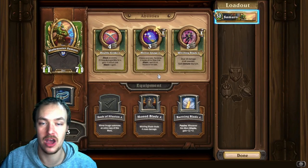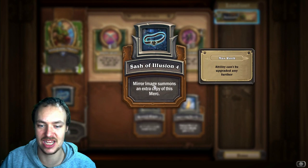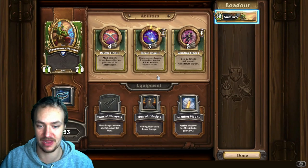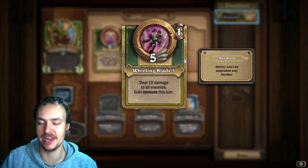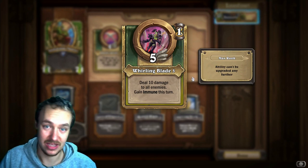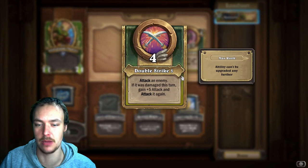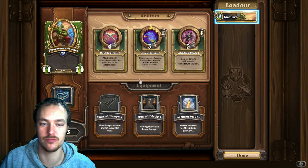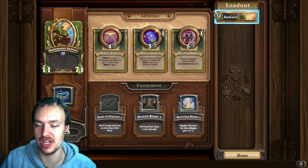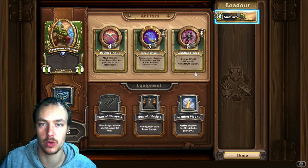Once you get to a high enough level, start working on Mirror Image as your second ability, and then the Sash of Illusions for PvP matches — being able to make a copy with Samuro is very strong in PvP. Whirling Blade is also very good in PvE, able to AOE for 10, which can be game-changing in early matches, but it's not as good as Double Strike because comboing it with another mercenary for a double attack is really strong. So stick with Burning Blade, Double Strike, Mirror Image, Whirling Blade, then go for other equipment.